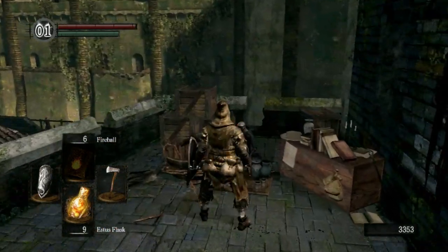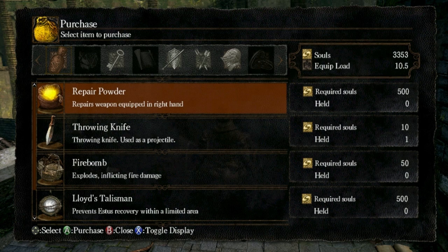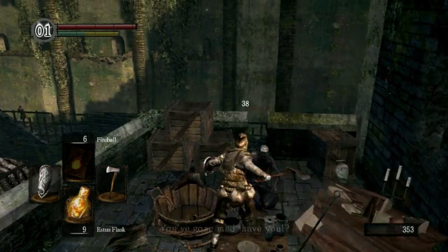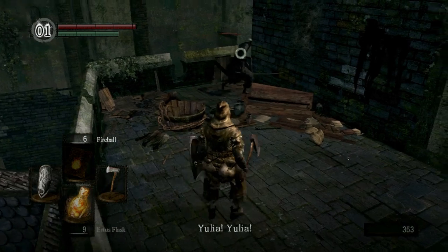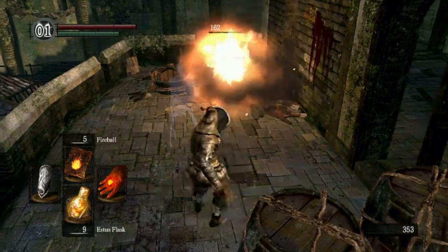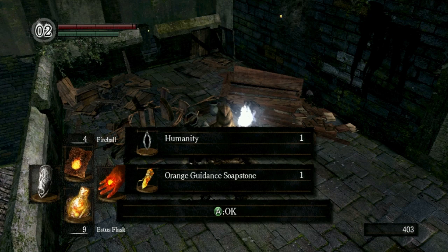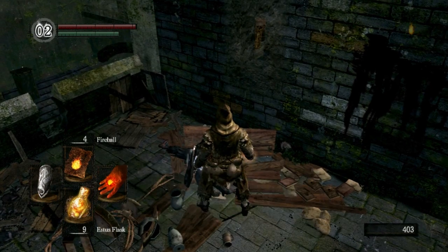I want to buy the repair box from this merchant — this will allow you to repair your equipment at bonfires. Once you've done all that, you can go ahead and kill this guy because his usefulness has been used up. See that weapon — that sword — he's got there? It's a pretty sweet sword, so let's kill him and get it. You get humanity every time you kill an NPC. We got the orange guidance soapstone without having to buy it, so that's cool. Pick it up, pillage the body.